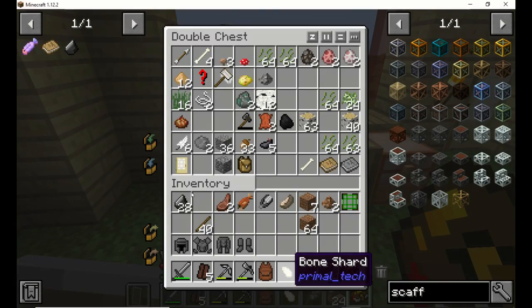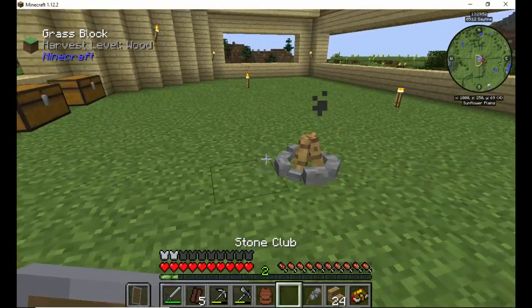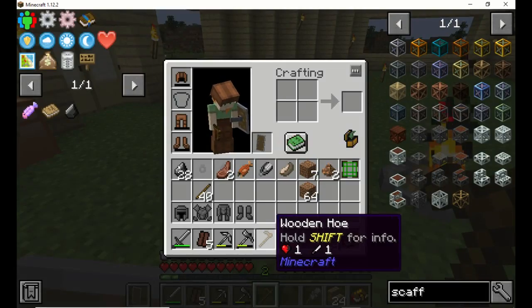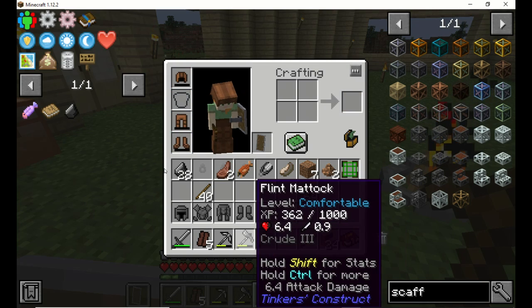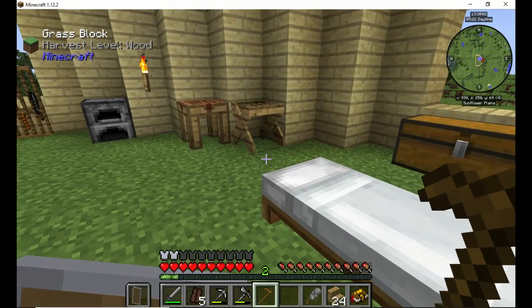We'll go ahead and put the bone shard in here. Let's see what tool they gave us — a wooden hoe. Isn't that nice? Durability of one. Yay!